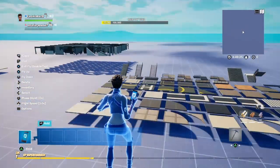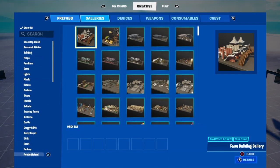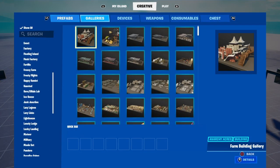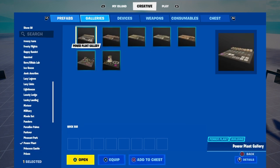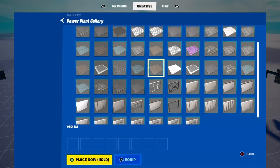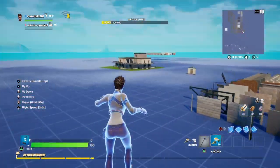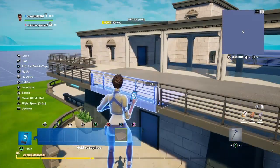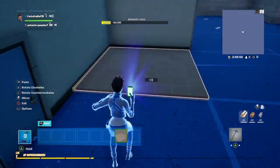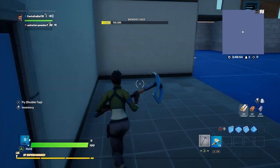You're going to need to go to the power plant floor gallery — you'll find it under the power plant. Go to the power plant gallery and find this floor right here, also known as the John Jones floor. Save that to your hotbar, and you're going to place it — I'm going to use building to prop off for this — right in the front section. Place three of the John Jones floors.